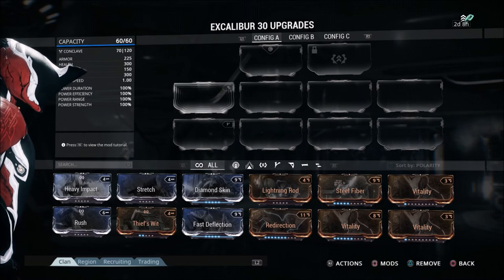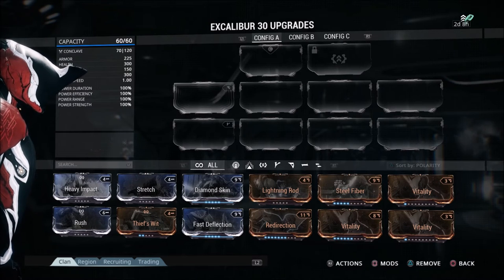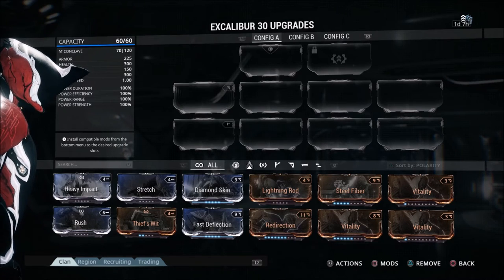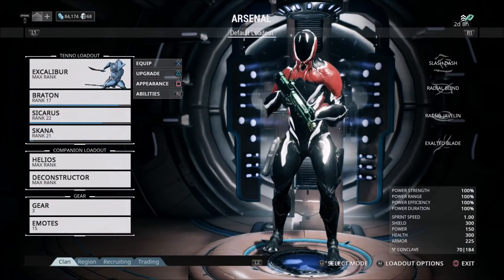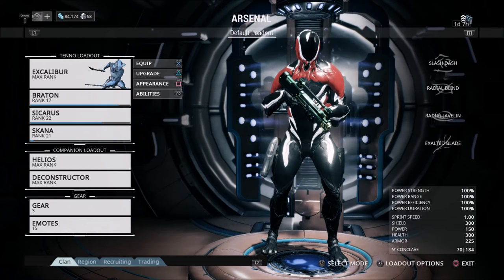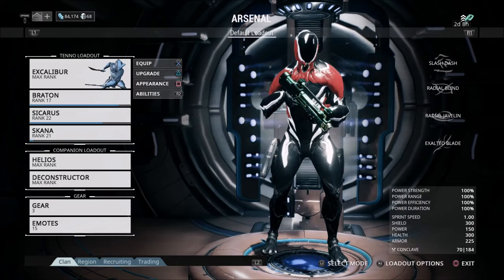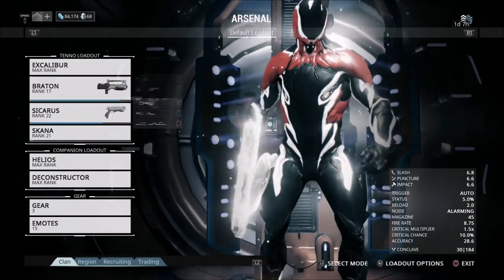That's going to allow me to put a lot more high-level mods on Excalibur. I like Excalibur — I think he's a very well-rounded frame and I've been using him quite a bit, so I don't have a problem spending that Orokin Reactor on him. The main thing to note is: definitely use a reactor on a Warframe you actually like. Once you find one you're really effective with, go ahead and prioritize that for upgrading your mod capacity — it's definitely going to help you out.